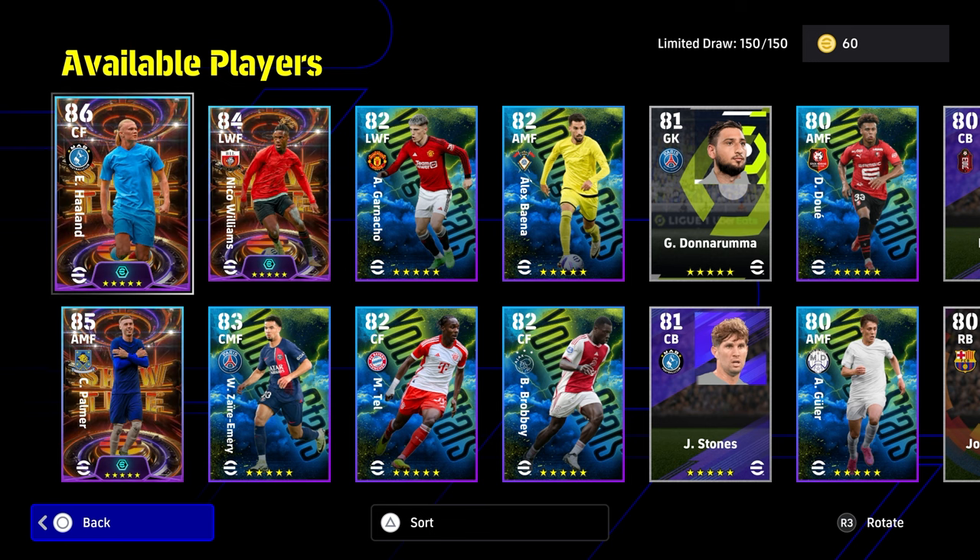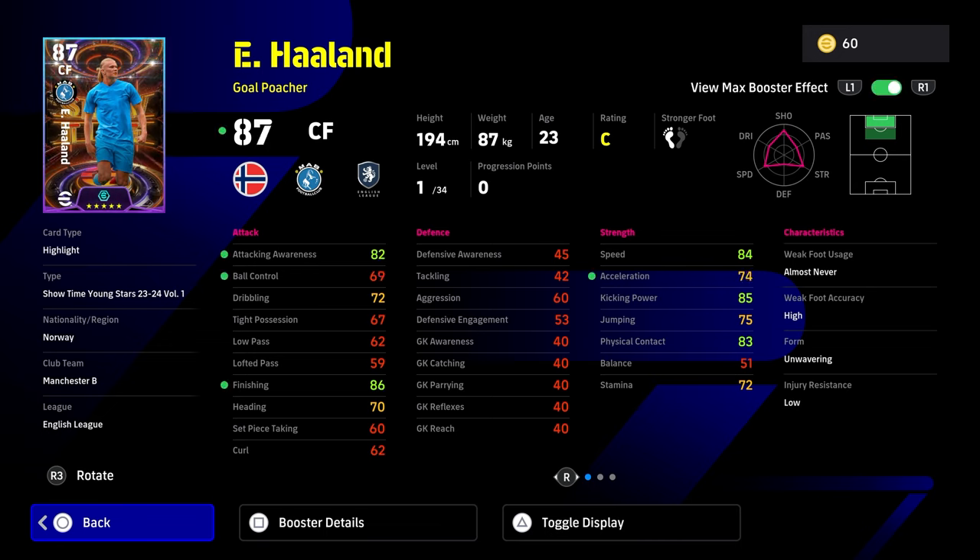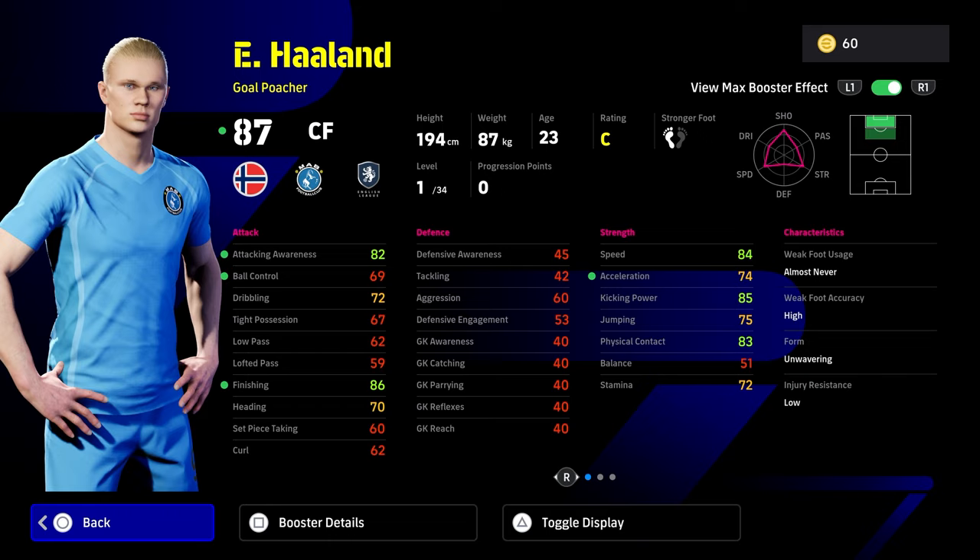We're actually going to start with Erling Haaland. Haaland for me is definitely a player. We'll have the build here in a second on eFootballDB. Haaland here as a goal poacher with his max booster — he's going to give a striker's instinct booster. His attacking awareness, finishing, and acceleration is where you need to pump a lot of stats. No matter what you do lads, you are never ever going to be able to get that balance stat up to a usable level — you're not going to get it to 75 balance.